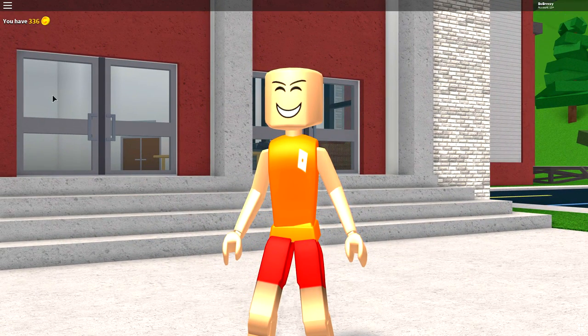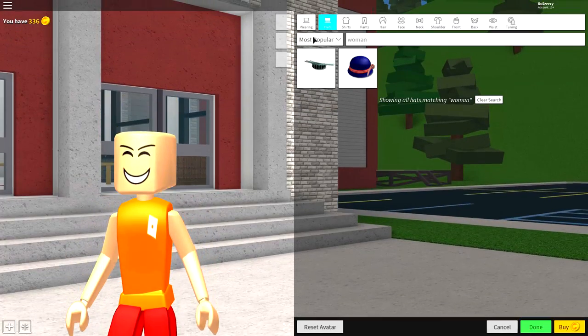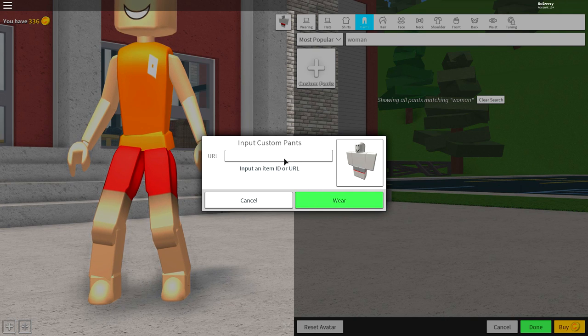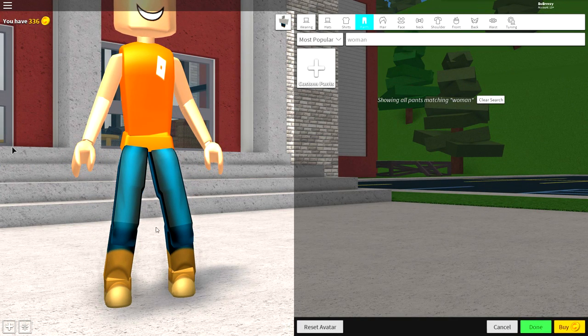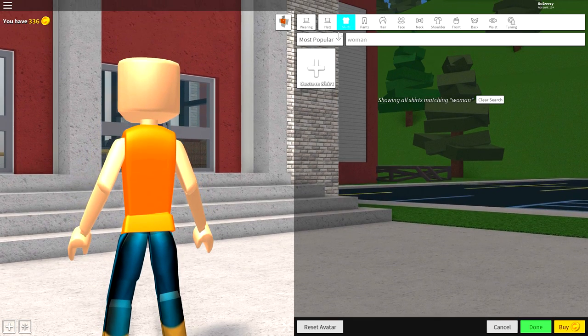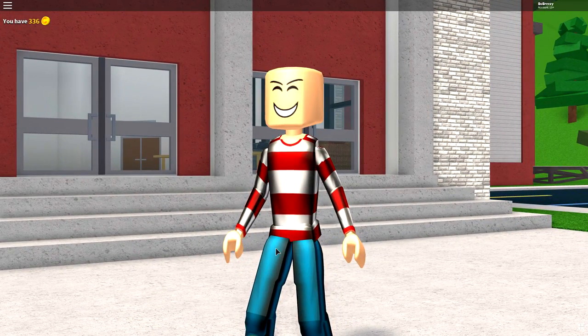Next, guys, we need to equip some clothes because, obviously, Where's Waldo has this stripy red and white shirt and some blue jeans. So first of all, come to the wearing selection, come to the pant selection, click custom pants, and when the magical box falls down from the sky, you're going to want to input the following custom URL code. Guys, pause the screen if you need to, and once you have typed that in, click wear - and as you can see, I've got these awesome looking jeans and some cool boots. And now it is time to do the same for the shirts. Come to where it says shirts, click custom shirt, and again input the following custom URL. Pause the screen if you need to, and once you've inputted it, press wear, and you will have this amazing red and white striped sweater.